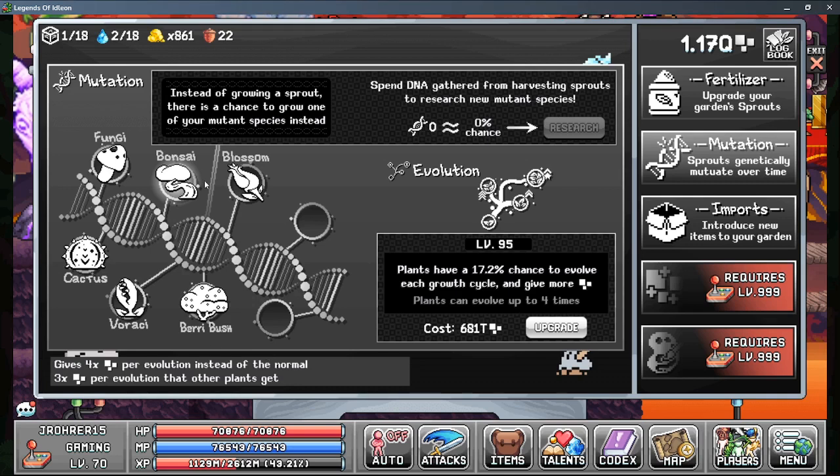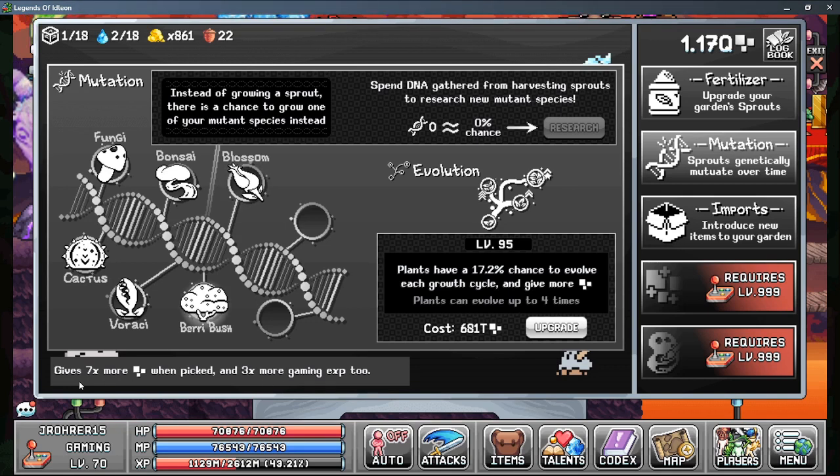Bonsai is a good evolution though. You're better off letting it grow fully, but it's sometimes inefficient to waste a slot that long. I usually pick it if it's like two or three evolutions in — it depends if there's a cactus nearby. Veracee — the gross plant — is pretty good, just a nice thing to have. Sometimes it grows cacti. So basically I'll clear out the basic plants or maybe some fungi, then pick the Veracee to get a chance at cactus to upgrade my more important evolutions. Blossom is just a good multiplier, 5x gaming XP. And Berry Bush is the best one I have unlocked so far — a very strong one. You want to get it fully grown because each evolution gives 7x more.